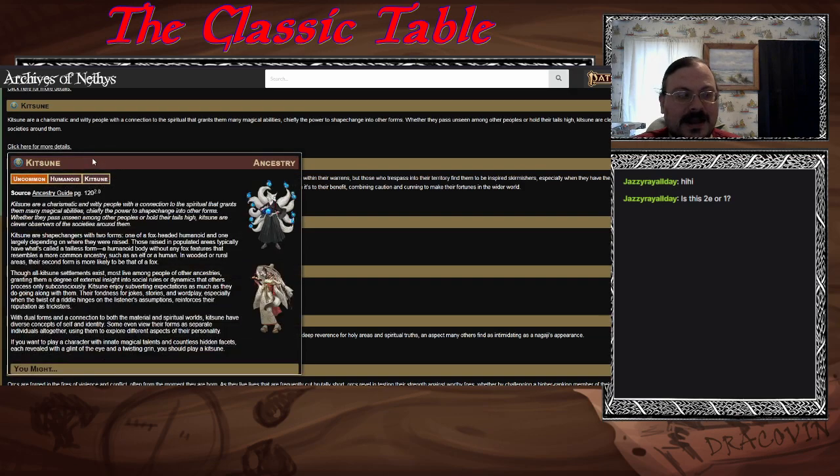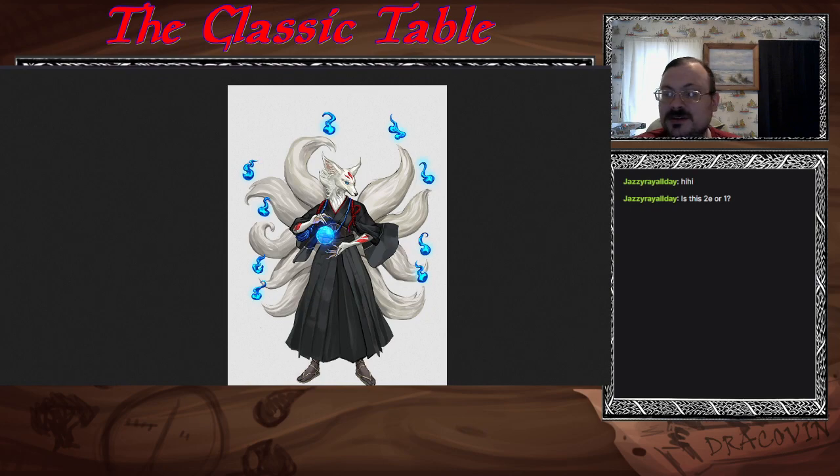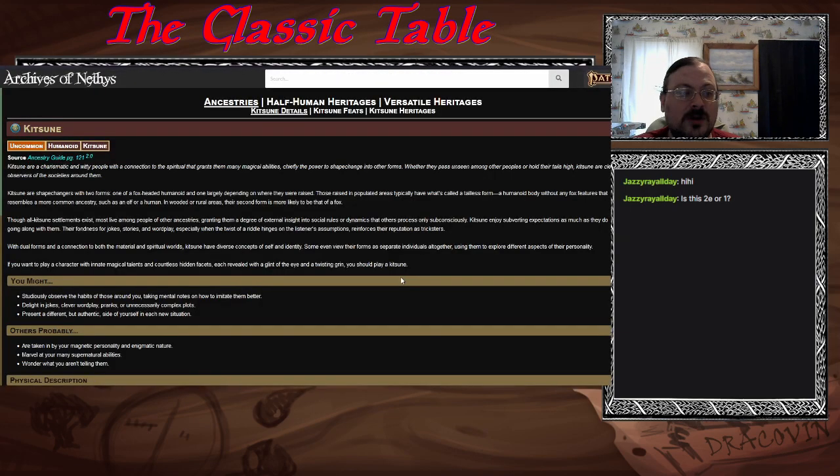Let's talk Kitsune! They're shape-changers. Looking at the pictures — that's in a human form, and one is of course a fox person. Their other form is a humanoid depending on where they were raised. It's usually a humanoid body without any fox features resembling a common ancestry like an elf or human. Sometimes that second form is a fox, especially in rural wooded areas.